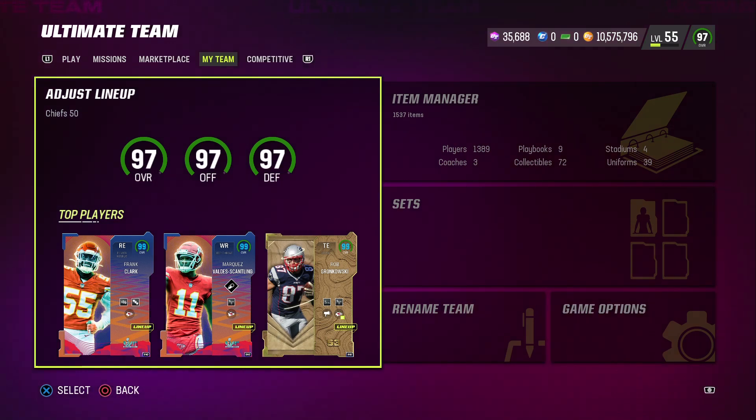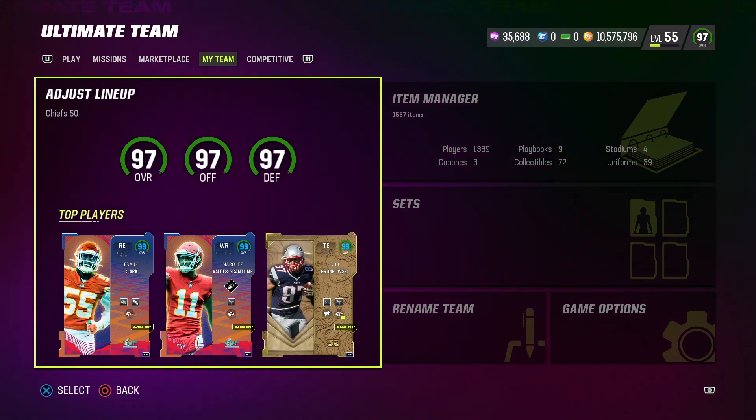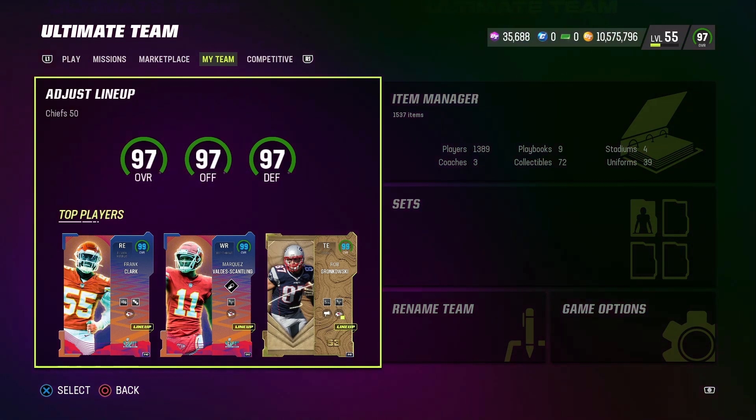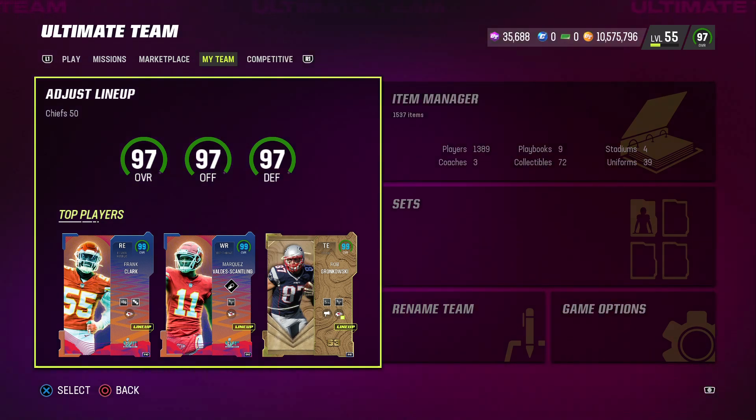What's up Madden community, MT Squared back with another Madden 23 Ultimate Team video. Today we have the Super Bowl MVP 99 overall Patrick Mahomes set available in the game. In this video we are going to get his new 99 overall card, do his set, add him to our lineup, and I'm going to show you which abilities I am going to run with him. I did actually just update my Chiefs theme team to a full true Chiefs 50 out of 50 theme team with no fillers. We're going to use that 99 overall Patrick Mahomes — I have all Chiefs players on this squad — and it is a 97 overall team.